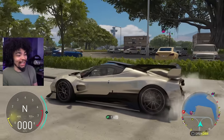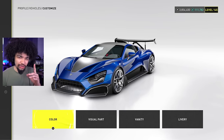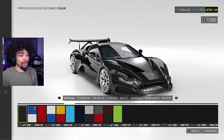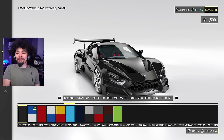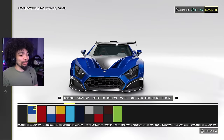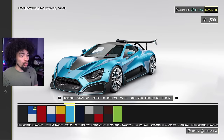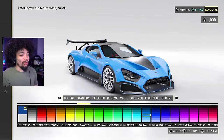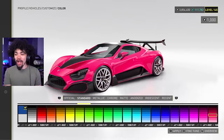Before we carry on I do want to customize the Zenvo. This thing is already mental looking. From what I know, this was Shmi's first hypercar officially, which is pretty cool, and we know Shmi is going to be in Motorfest next month too. We've got blue - looks awesome, red - amazing, yellow and red - sexy, dark blue. Definitely bright colors all the way for the Zenvo.